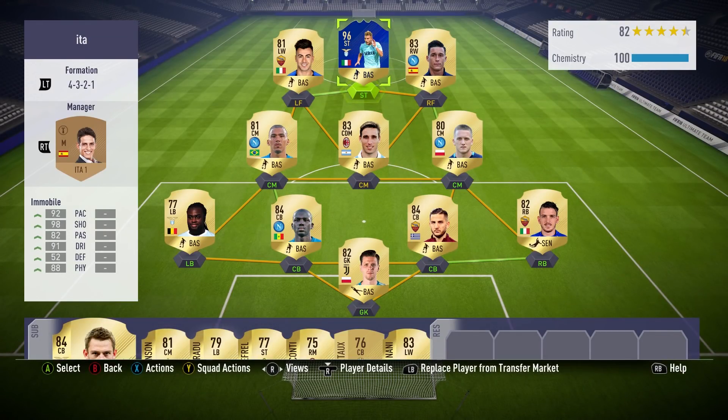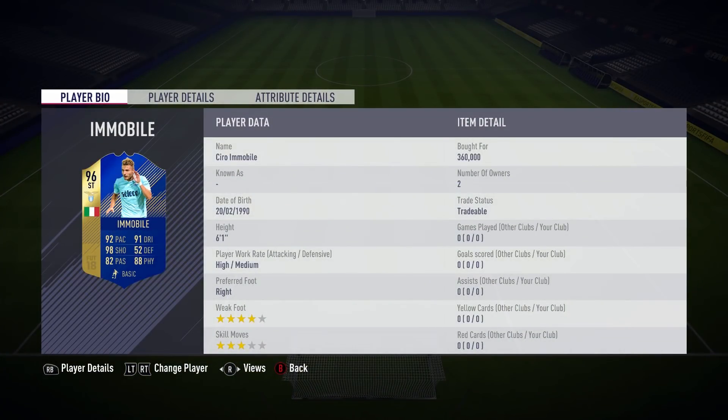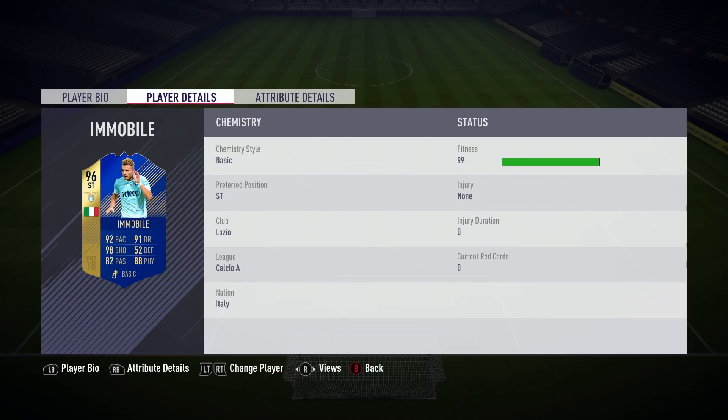Welcome back to another video. Today we're going to be chatting about the 96-rated Team of the Season Ciro Immobile card. This card looks great, and this season Immobile has been fantastic for Lazio — he has scored 41 goals in 48 games across four competitions in Italy. That is a fantastic record; he is certainly a goal scorer.